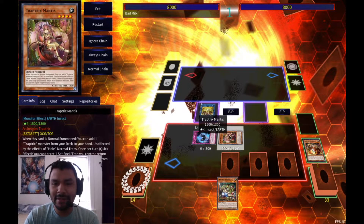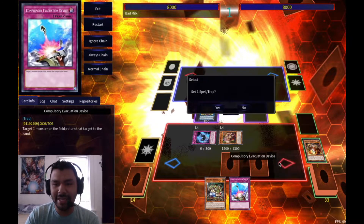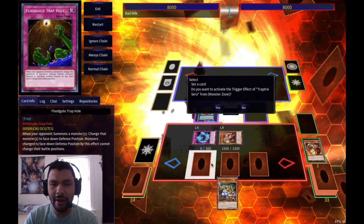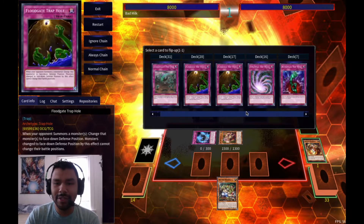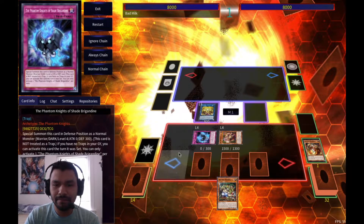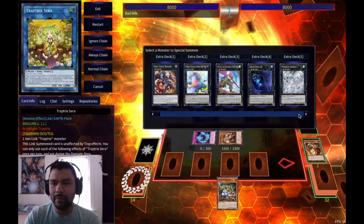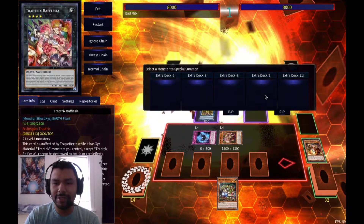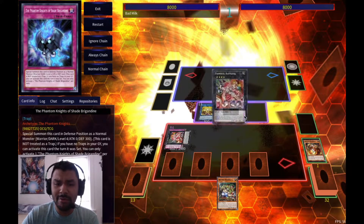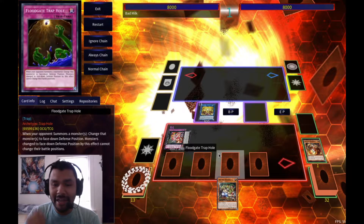We'll use Mantis's effect to bounce a set spell or trap back to hand and re-set it. Sara's effect triggers again since a Traptrix monster's effect was activated, letting us set Bottomless. Then we do a rank four with Sara and Mantis, bringing in Reflasure in defense position - she has 2500 defense, which is great. She can protect our Sara from being destroyed by battle or card effects.